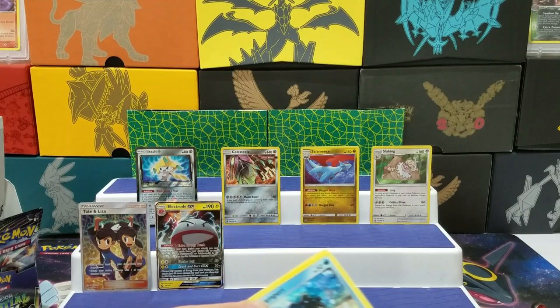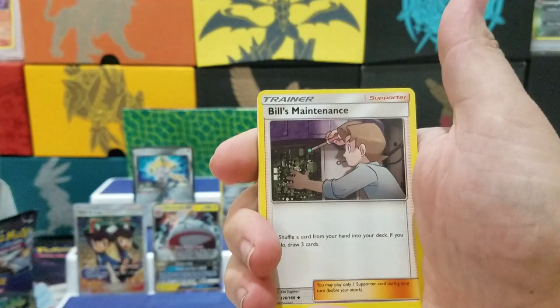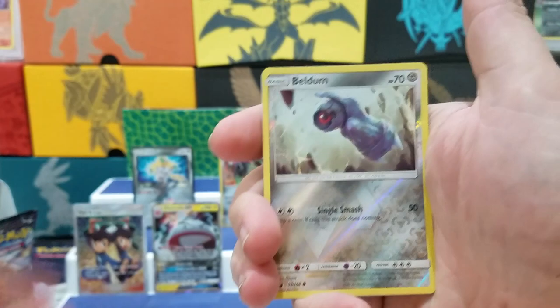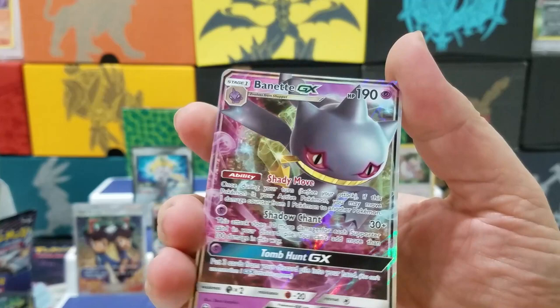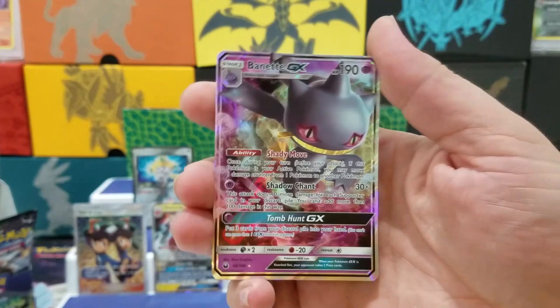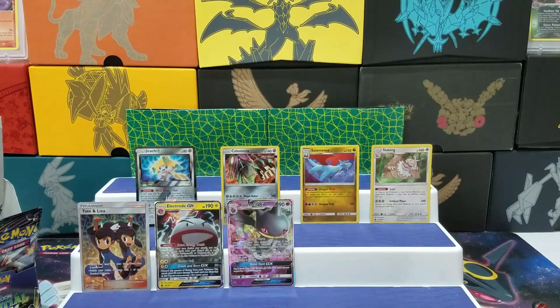We got a white code. Let's see what we're getting here — I think it may be a Holo. Tate & Liza, Field's Maintenance — there's a lot of trainer cards in this set — Kecleon, Clamperl, Finneon, Electric Energy, Torchic, Onix, Beldum — ooh, we got a GX. Banette GX! I pulled one of these out of my pre-release packs. Kind of a weird card. I don't know how much play that'll see either. I think a lot of the GXs in this set are pretty underwhelming. I haven't seen anything that's too crazy. Rayquaza is okay — I mean, people are kind of raving about it, but I don't think it's anything too insane. Probably would have to pair it with VikaVolt to get it to work or something.